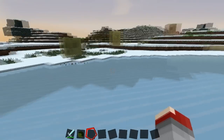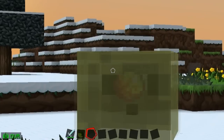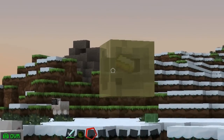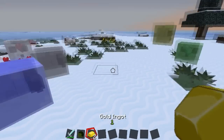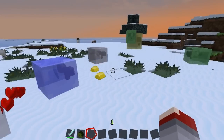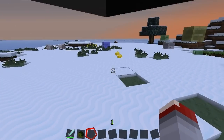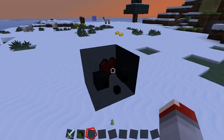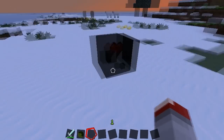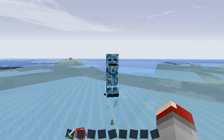These are the Treasure Slimes. They spawn underground below Y40, and you can actually see the item inside the slime — like this one has gold ingots inside. They drop whatever item was inside them when killed. There's also a special one: the white Heart Slime. If you shift-right-click him, he goes on your head, and right-clicking again pops him off. He's the Heart Slime — he'll follow you around once tamed. You can heal him by feeding him a slime ball, and he's super cute.